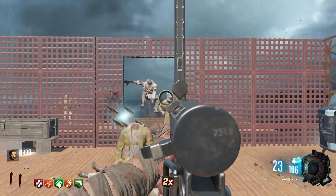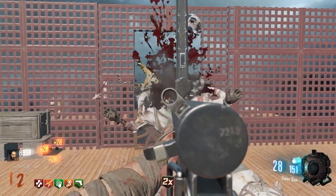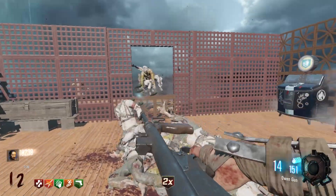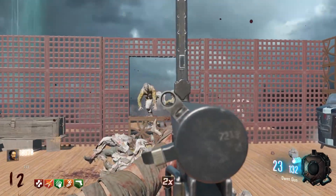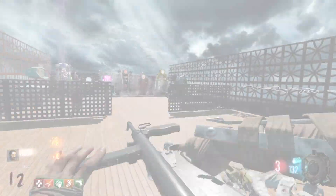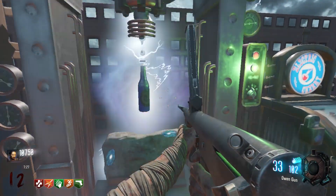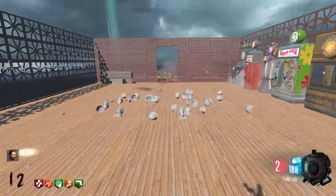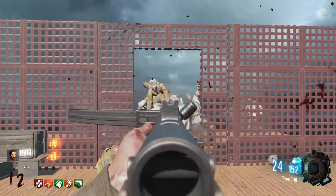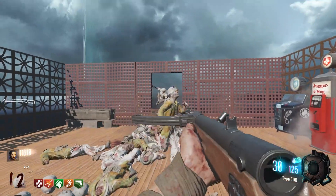I've heard from a couple of other content creators, when they've played custom maps like this with all kinds of other mods, that apparently getting Deadshot is really kind of useless - it's kind of a really bad perk, to say the least. Deadshot is not a mod. But I don't know, I like getting it because it does actually give a higher chance of getting headshots. On a map like this, it's definitely useful when I'm primarily doing headshots - as you guys can probably already see.